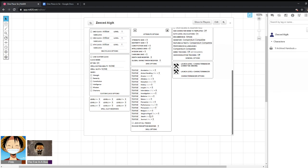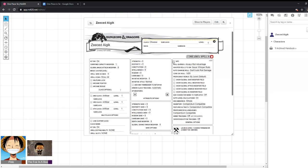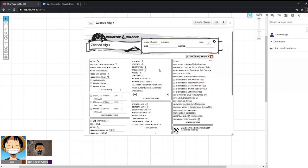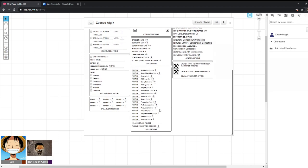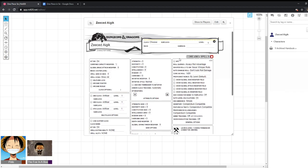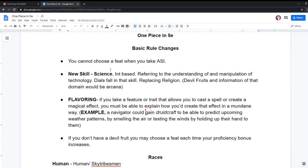I was hoping to edit the name of the religion skill on the character sheet, but I don't think it can be done. Yeah, you'd have to make a custom character sheet. If we were using this character sheet, you could just be like, 'religion is actually science,' and call it a day. That's probably what anyone would have to do, but it doesn't feel as good. I like things clean and pretty, but oh well.